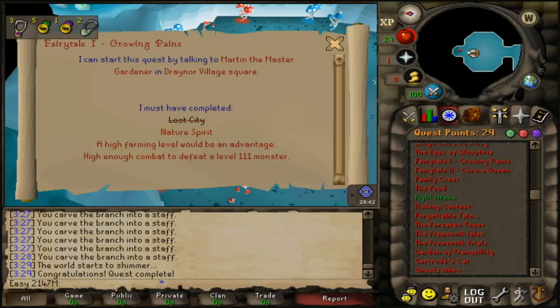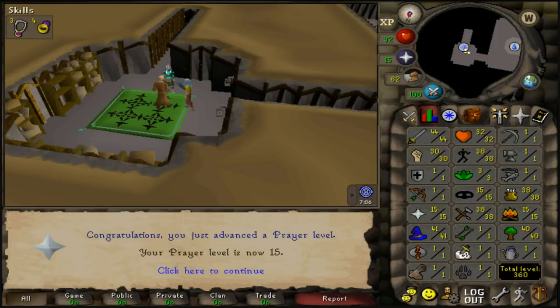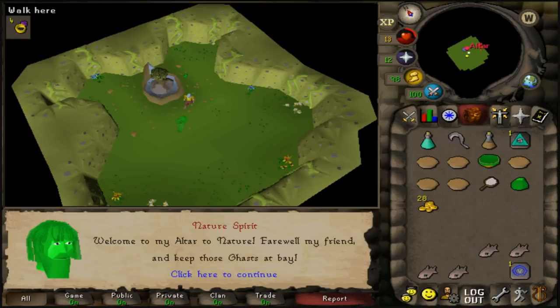Completed Priest in Peril for one quest point, putting us at 30 quest points and giving 1,400 prayer experience — we're now level 15 prayer. Then we completed Nature Spirit which gave 3k crafting, 2k hitpoints, and 2k defence experience.